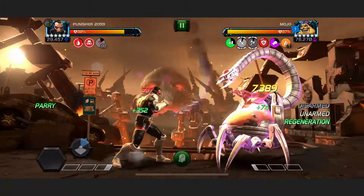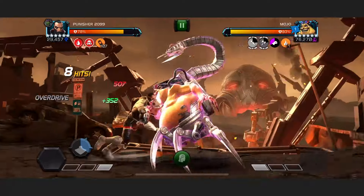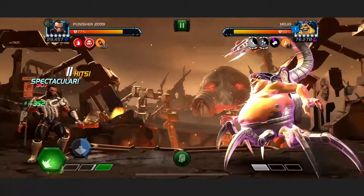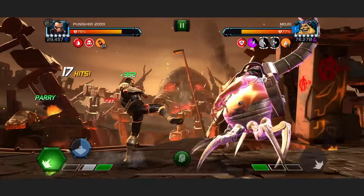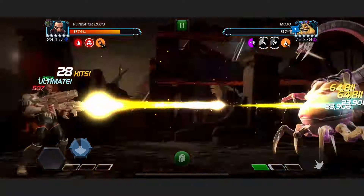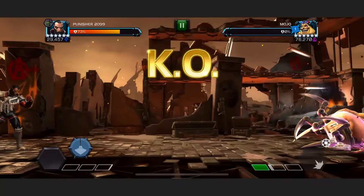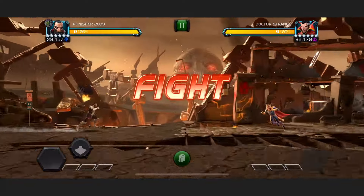Here we are in 8.1.1, going up against this fairly chunky looking Mojo. Our battery's just filling up, and now it's up — look at how little power Mojo's getting. He will cross a bar because I hit him before we started, but this is act 8, so we can do this. 111k non-crit from a control-based champion.